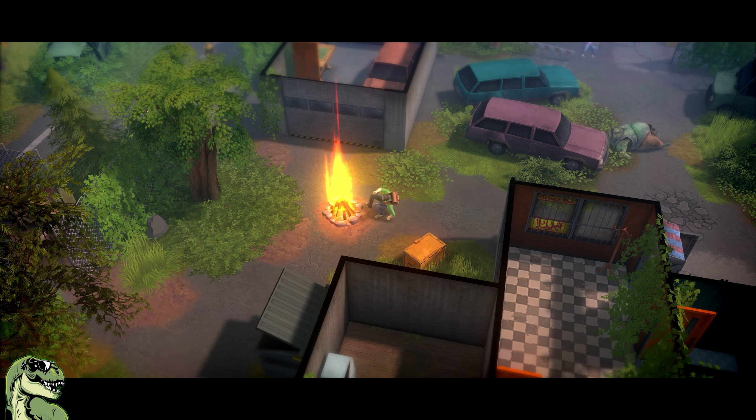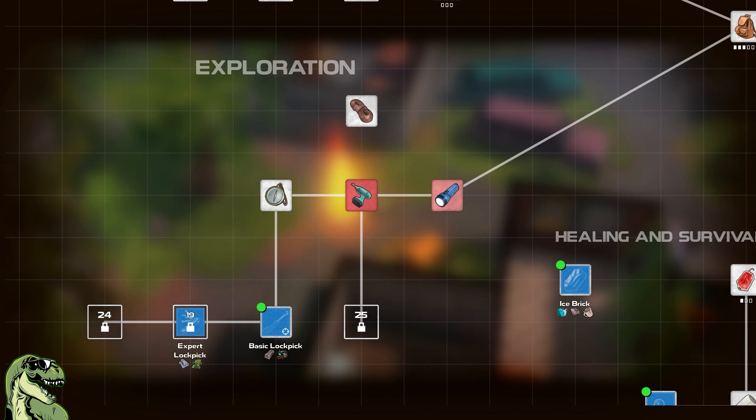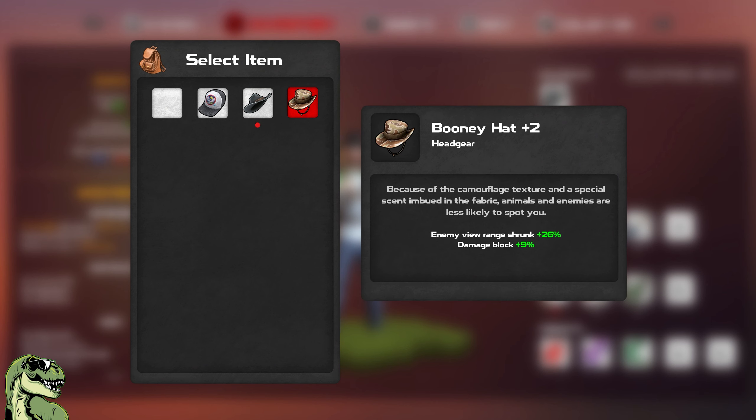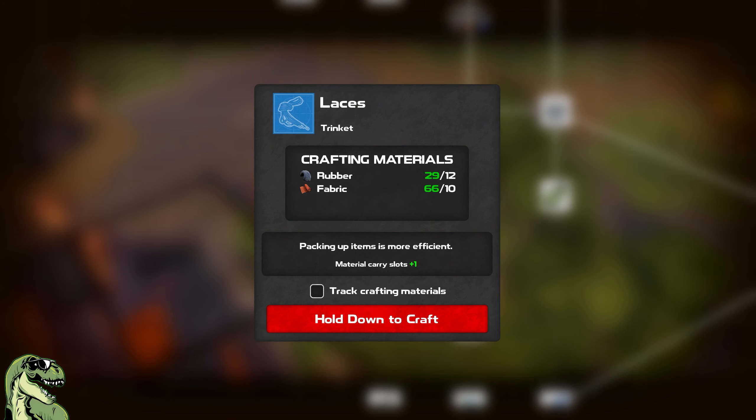As you level up, you'll get to choose a buff for your character that increases your stats in certain areas. You'll also be able to unlock new items to craft, make new clothing items that give you buffs in certain areas of the game, and make some trinkets. These come in handy — you're definitely going to want to unlock everything.